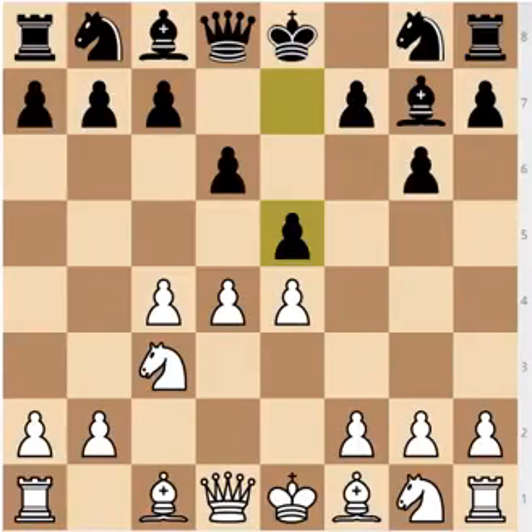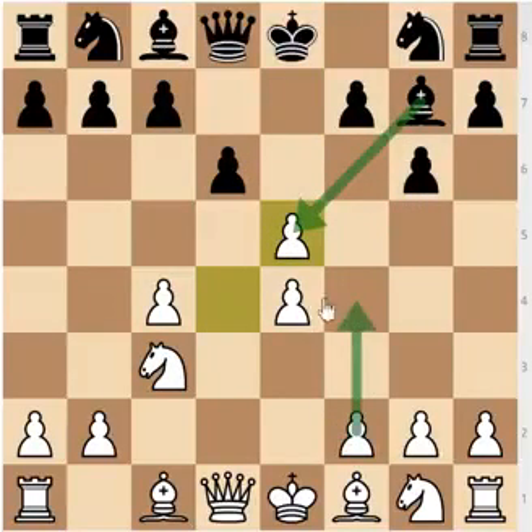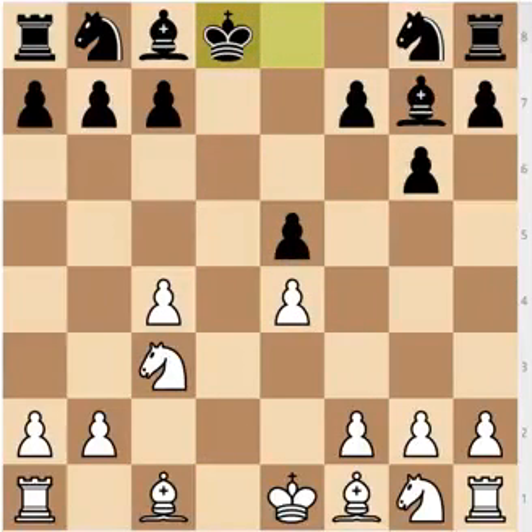You might be wondering: what about the queen exchange? That's actually an endgame in which Black stands fine. If White goes for d5, Black is going to recapture with the pawn. If he recaptures with the bishop, then f4 is coming and you are losing space. So d5, queen takes, king takes — this is an okay endgame for Black. You have an outpost on d4, which you could use easily. This is one of Black's main trumps.